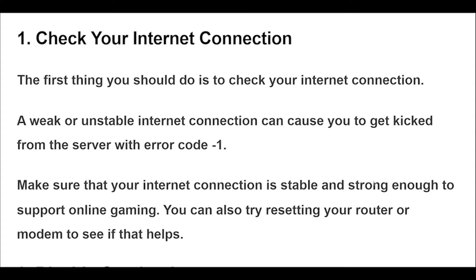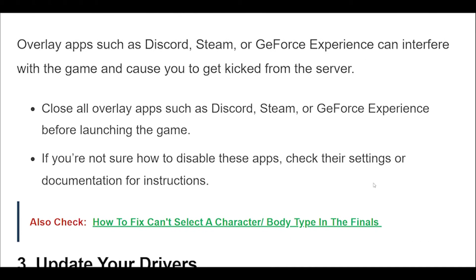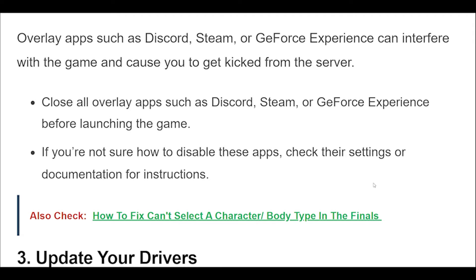2. Overlay apps such as Discord, Steam, or GeForce Experience can interfere with the game and cause you to get kicked from the server. Close all overlay apps such as Discord, Steam, or GeForce Experience before launching the game. If you're not sure how to disable these apps, check their settings or documentation for instructions.